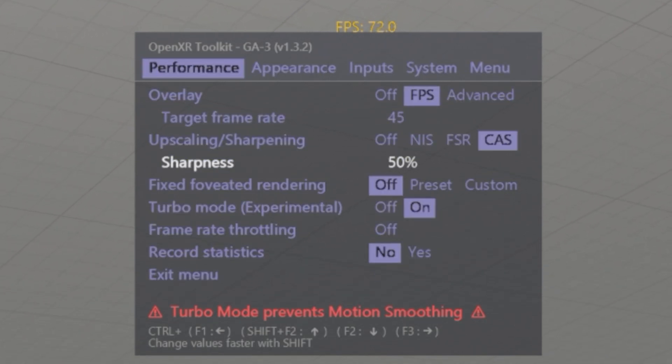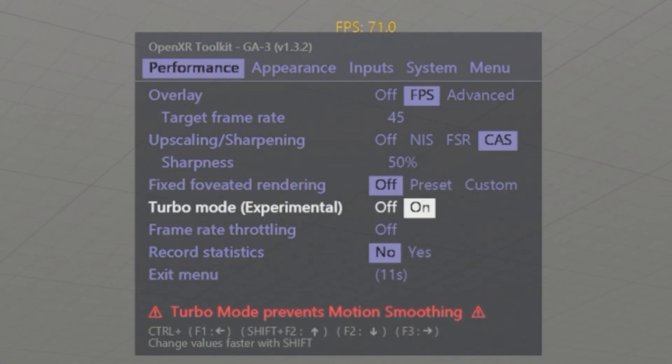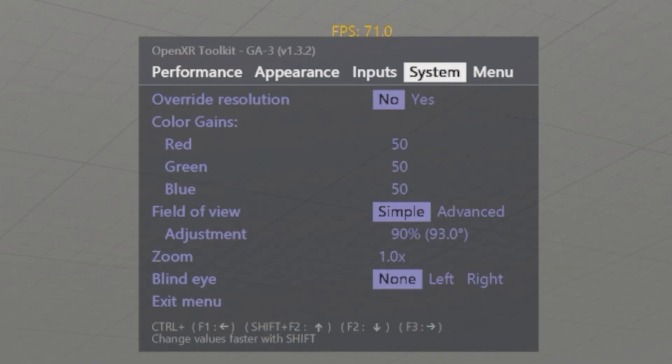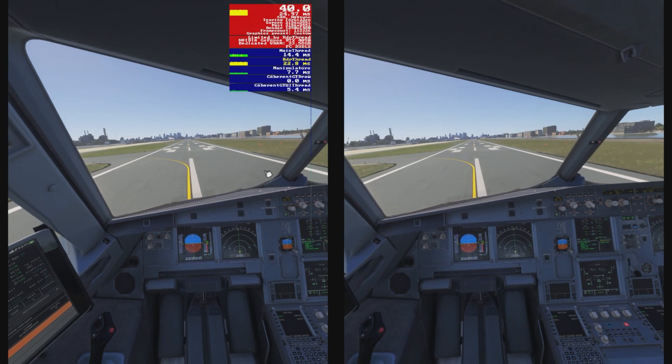For upscaling I set it to CAS with a sharpness of 50%. Fixed Foveated Rendering is set to Off — turning it on gives me no benefit. Turbo Mode is set to On. In Appearance and Inputs we don't change anything. For Override Resolution we set that to No — we just play at the highest render resolution in the Pimax Play setting. In the Field of View setting you can experiment a little; I set mine to 90% to get a small performance boost, but you can keep it at 100.